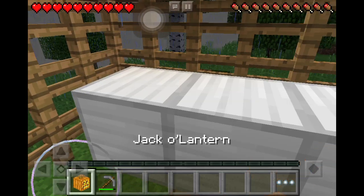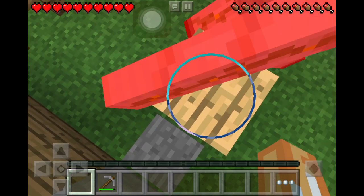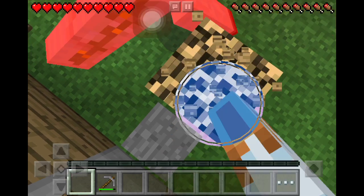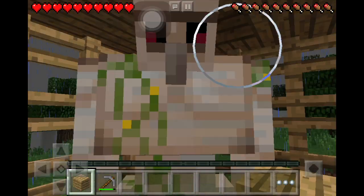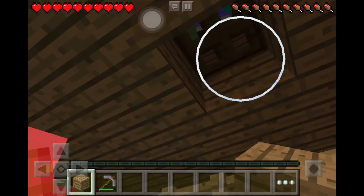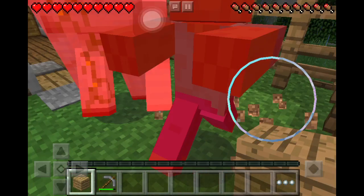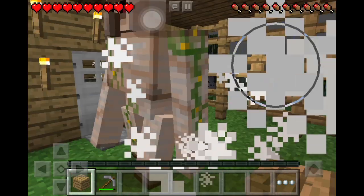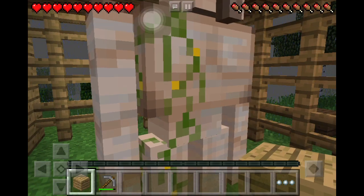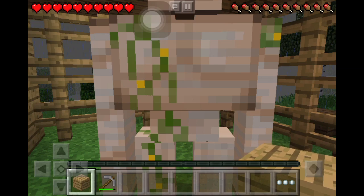Okay, there we go. Now, the thing that iron golems are really good for is protecting you from zombies. Drop a zombie and look — he killed it instantly. If you like this video, please subscribe down below, and place any comments down below, and please click like.